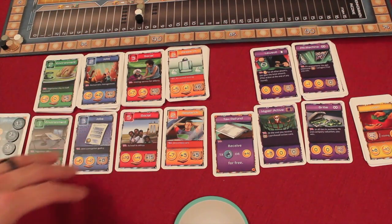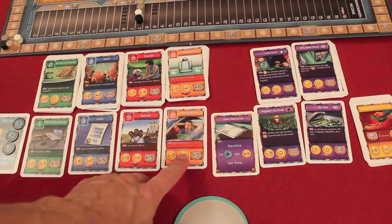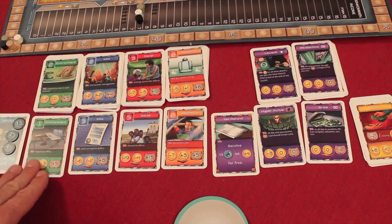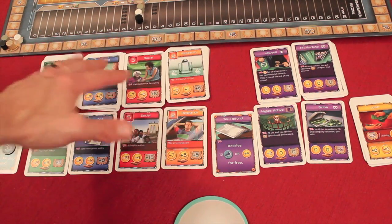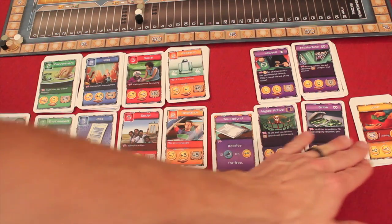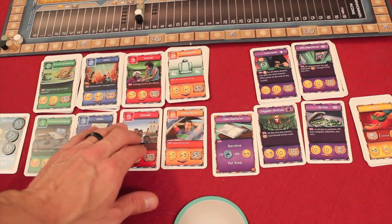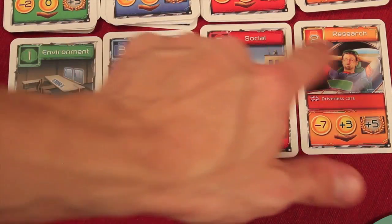The investment phase is really the main phase of the game, where you select one action. You could select one of four sustainability projects — the cards on top are what's available next round, and everything below is available this round. Each project is one of the four types: environment, jobs, social, and research.